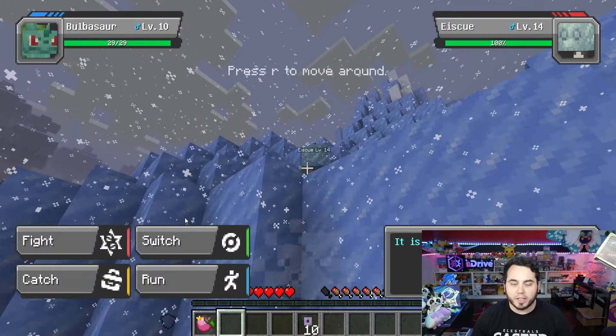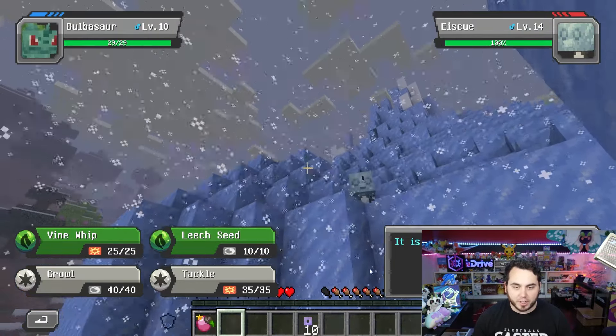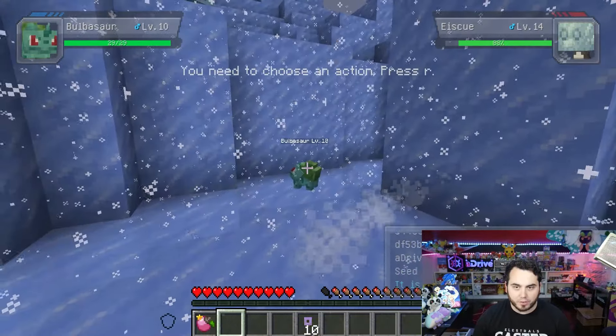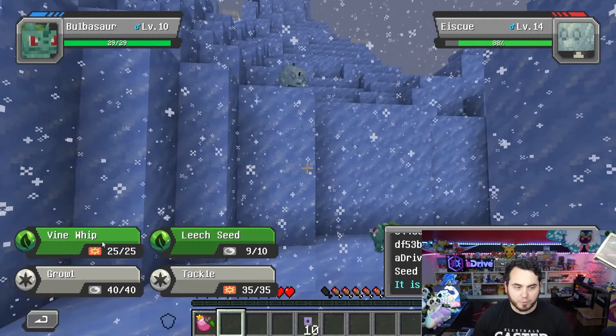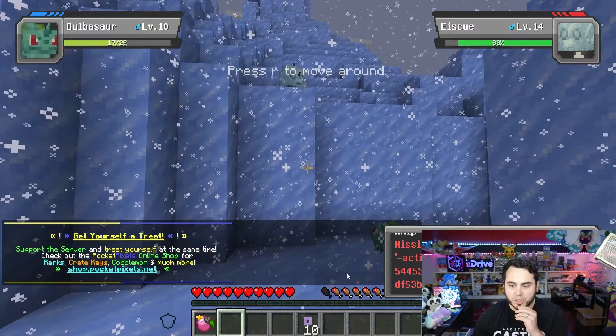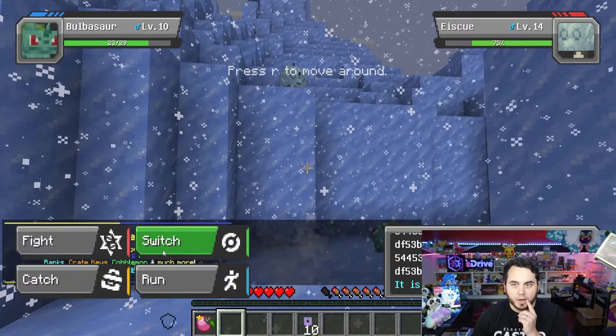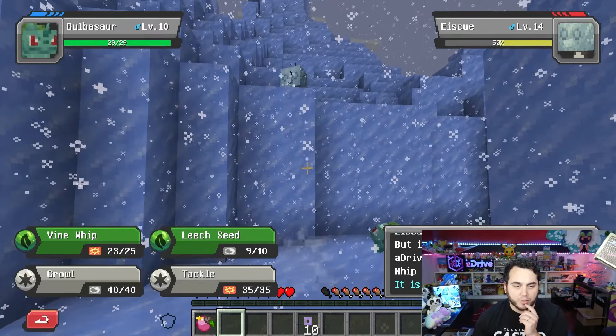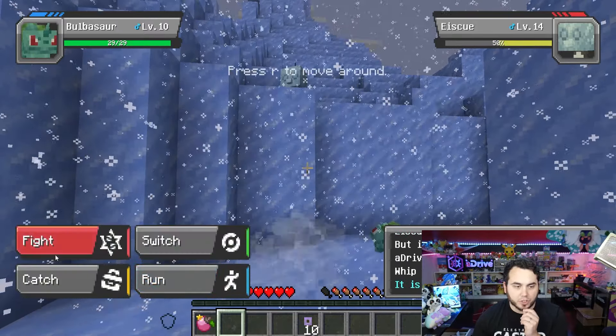Oh, tell me that's an Eiscue. What level are you? Level 14 — that's a sick Pokémon to catch. Let's see if I can get it. You guys can see the UI here, and I can freely move around. I'm going to Leech Seed it. You can see I can move around and watch the fight. I Leech Seeded, he went for Mist. I go for Vine Whip — he hit me pretty hard, but I got some health back. I Vine Whip again and brought him down to about half, and he failed. Now I'm going to try to catch him — so now I actually throw the Poké Ball at it. Look at that, dude! Like you actually manually throw the Poké Ball. Holy shenanigans, dude! That's amazing. And I caught it — I caught an Eiscue! That's a sick Pokémon.